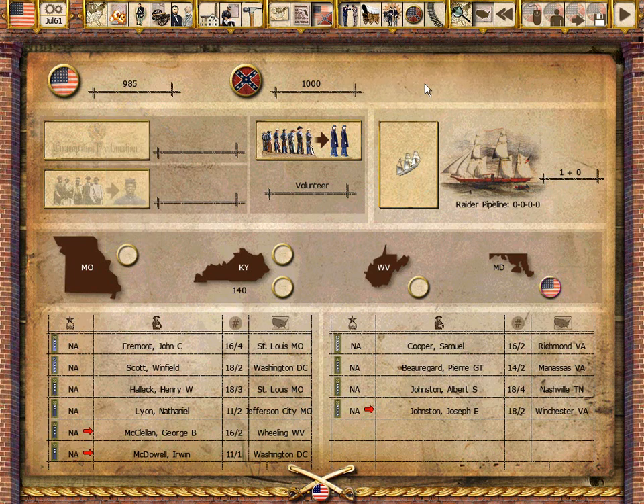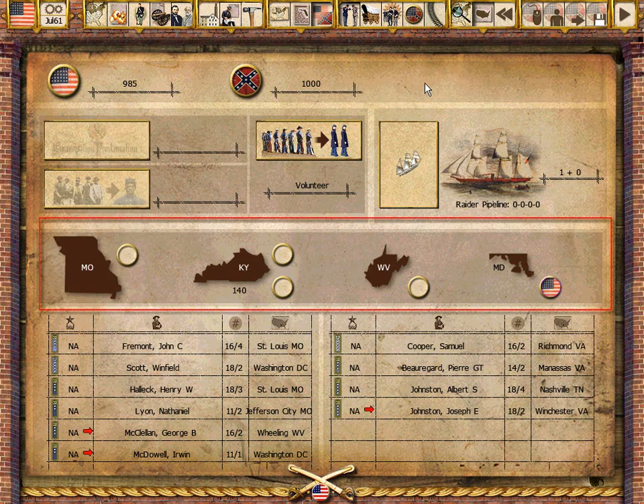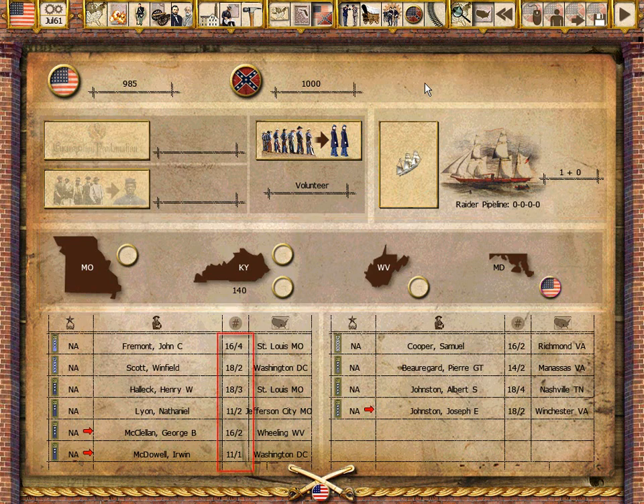Players must always keep the political impact of their actions in mind. Operations in the border states, especially Kentucky, can alter the political status, production, and recruiting for both players. The political screen also shows details of each side's theater and army commanders, as their political ratings impact each side's political standing.